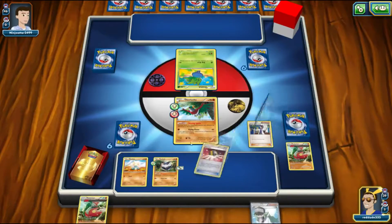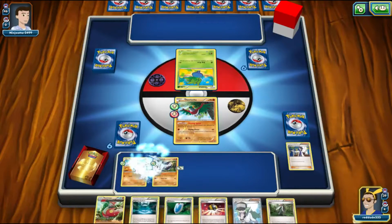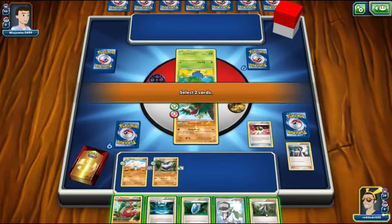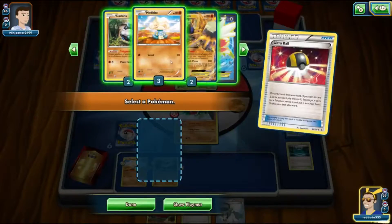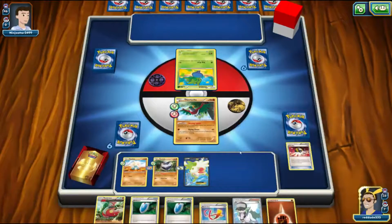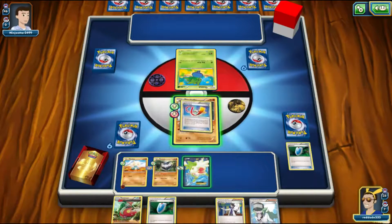We're also going to play down that Float Stone because it's nice to have one on Carbink so you don't have to burn an energy when you retreat out of it. The question is do we want to power up Metagross first, or go for a Carbink Break? I think we want to try and power up the Metagross. We're going to go for a Shaymin here. We could have lowered our hand size by playing down the stadium and discarding something, but I really want to keep my N and my VS Seekers, so I want to play VS Seekers this turn.